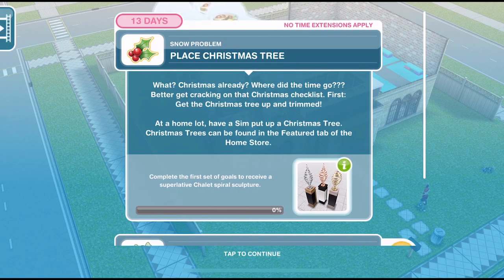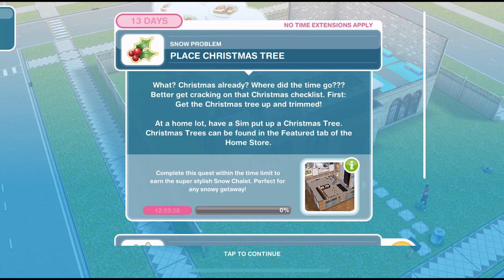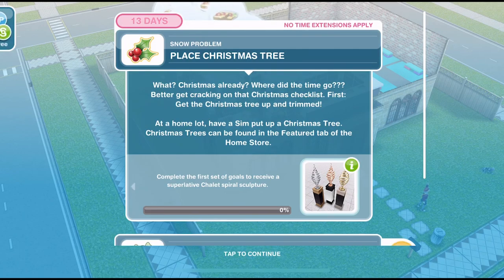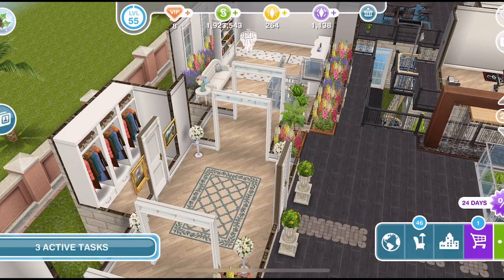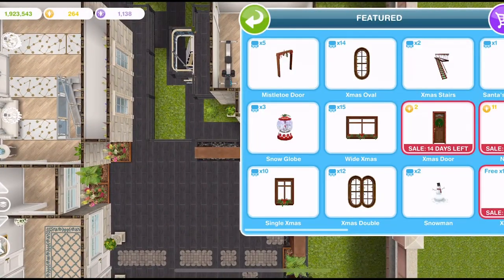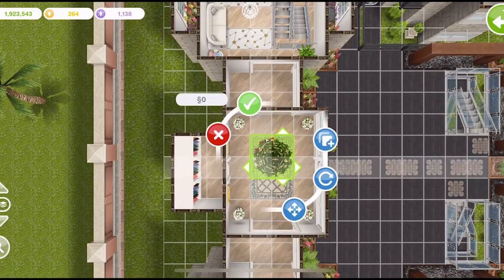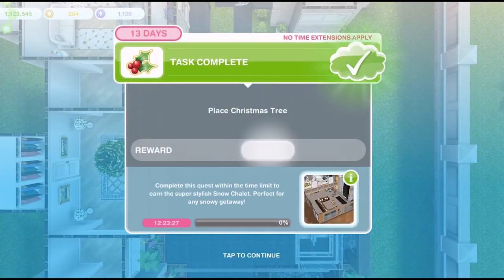The first little set of goals will win us the chalet spiral sculptures, which look amazing. The first thing we need to do is place a Christmas tree — 'Christmas already? Better get cracking on that Christmas checklist. First, get the Christmas tree up and trimmed.' At a home lot, have a sim put up a Christmas tree. Christmas trees can be found in the featured tab of the home store. Let's go into the home store, into the featured tab, find a Christmas tree, and place it down. Task complete.